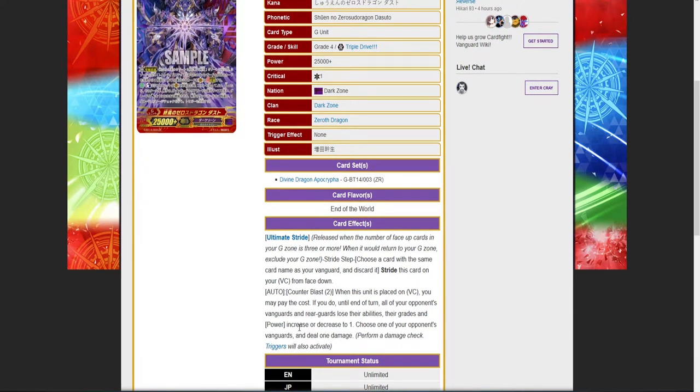Counter blast two is the standard cost. When this is placed on vanguard, you may pay the cost. If you do, until end of your turn, all your opponent's vanguards and rear guards lose their abilities, and their grades and power decrease to one. Then choose one of your opponent's vanguards and deal it one damage, and perform a drive check. This card will take grade zeros up a grade and take anything above grade one down to one.